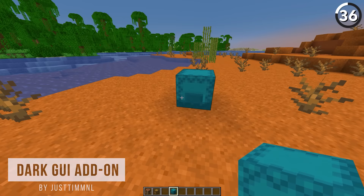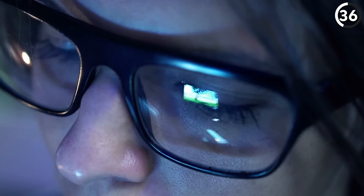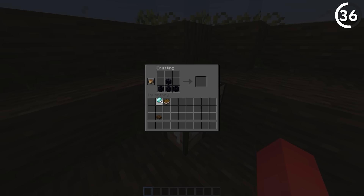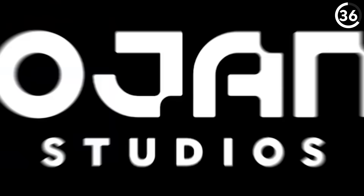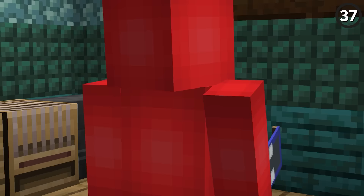Instead of a Minecraft inventory like this, let's try this instead. With just a simple option to toggle between light and dark colors, we could save our eyes the hassle of playing Minecraft late into the night. Minecraft's title screen already got a dark mode, so why not get one for the rest of the GUI?